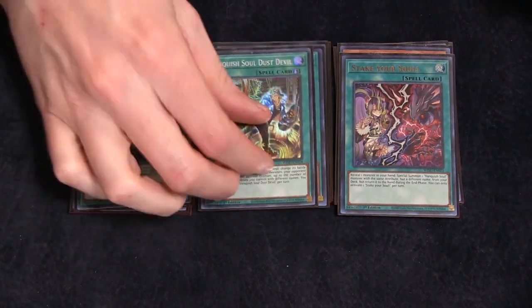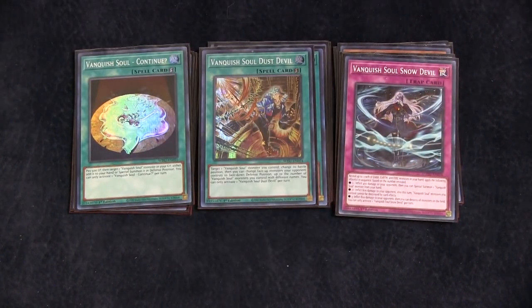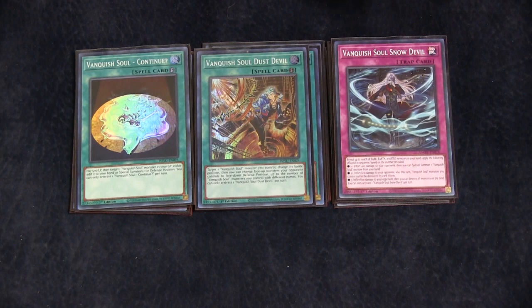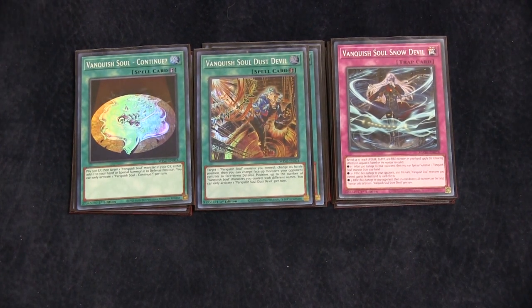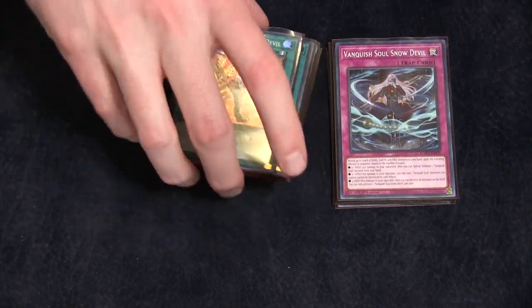Vanquish Soul Continue is a quick-play Monster Reborn. Dust Devil — it doesn't target the monsters, it flips face down. It's like a Book of Eclipse that doesn't get ashed. And one copy of Vanquish Soul Snow Devil. This card is another time card, so you've got Borger that can win you in time, and this card too. It burns in sequence: reveal an earth, a fire, and a dark. For each one revealed — just one: inflict 400 damage and special summon a Vanquish Soul monster from your hand. With two, you do the first effect and also inflict another 600. Vanquish Soul monsters can't be destroyed by card effects this turn. And if you reveal all three, you do the first two effects, then inflict 800 damage and destroy all monsters on the field. The sequencing is super powerful — being able to nuke the field off a searchable trap is insane. This deck gains so much advantage, it's crazy.